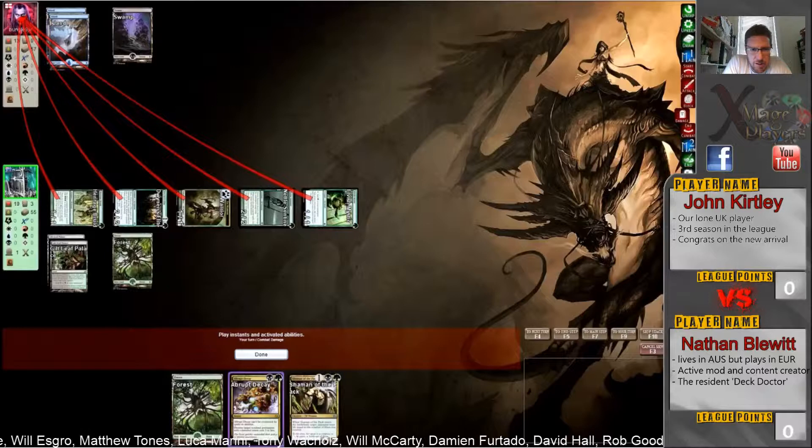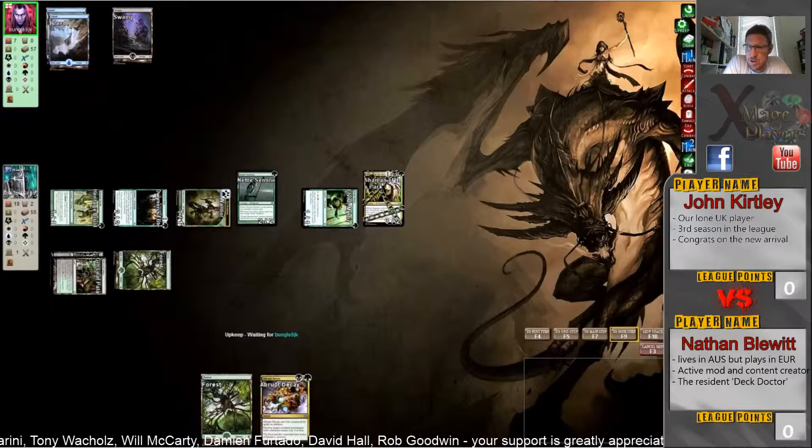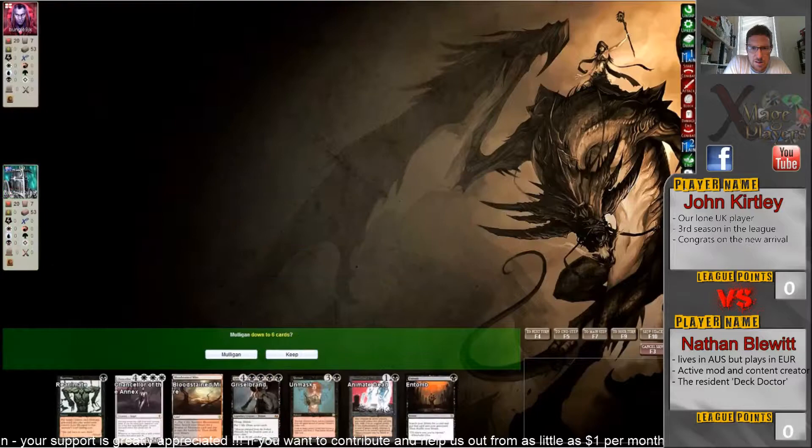In come the beatdowns — three, four, five, six, seven. Plus you can add six to that, so lethal on board next turn if John doesn't have anything right now. He's got four mana — does he have something? He's just passing. Main phase Collected Company here.